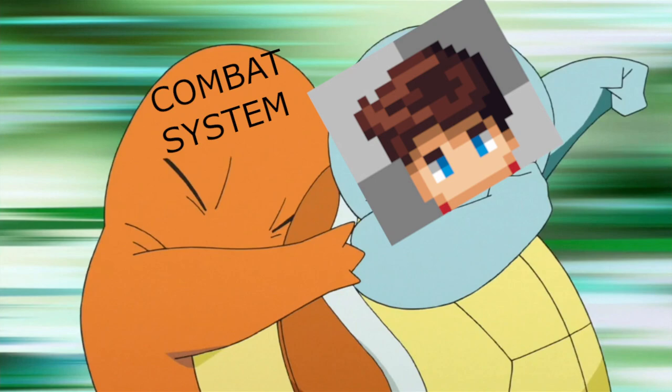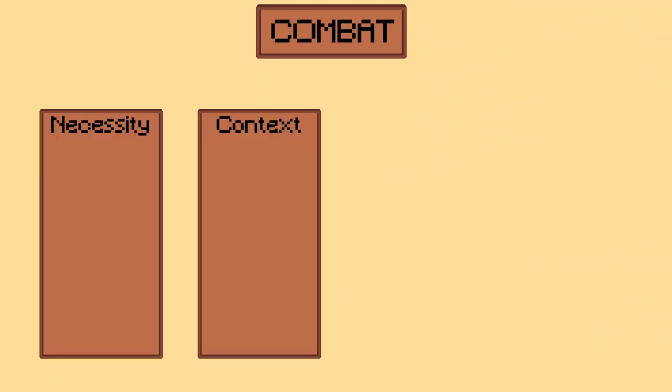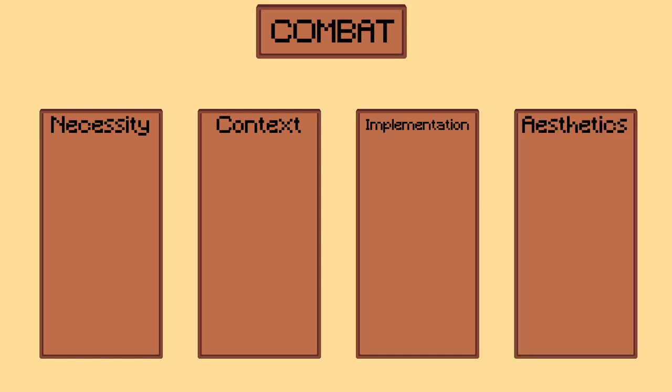When I started thinking about how I wanted to tackle the combat system, I found myself asking a couple of questions over and over again. So I decided to pack these questions into four general ideas: Necessity, Context, Implementation, and Aesthetics.